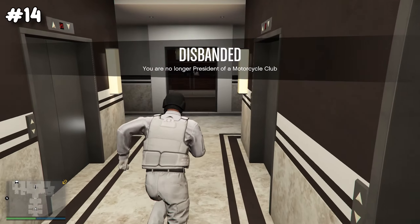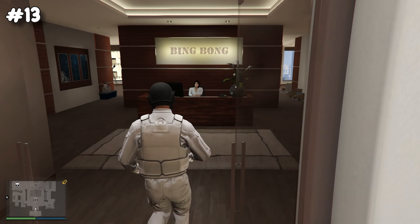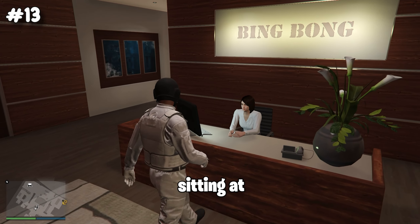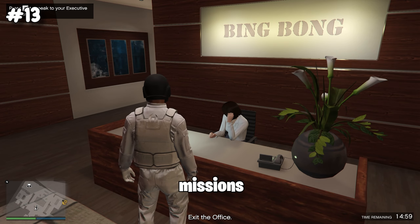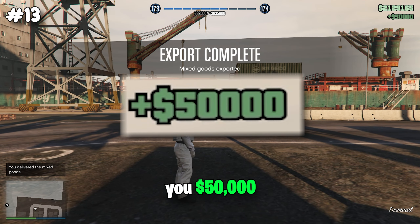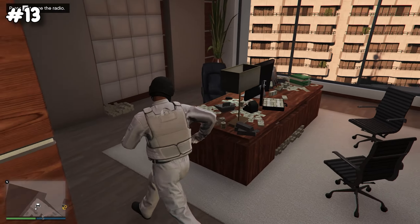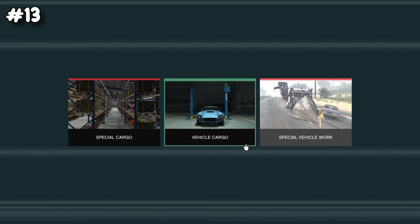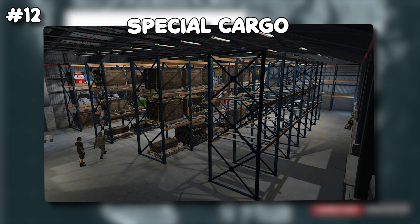The CEO office is a pretty nice business. You'll have an assistant at the front desk where you can start export mixed goods missions, which pay 50,000 dollars in just a few minutes. Inside the office at your computer you also have access to two other businesses: special cargo and vehicle cargo.